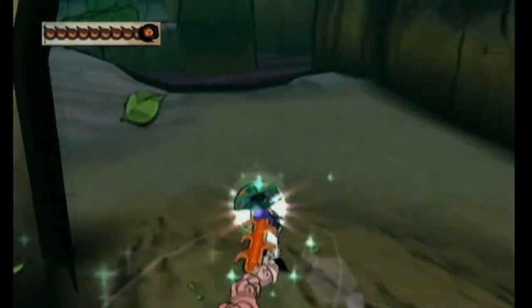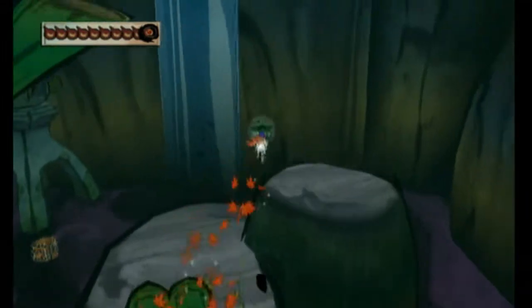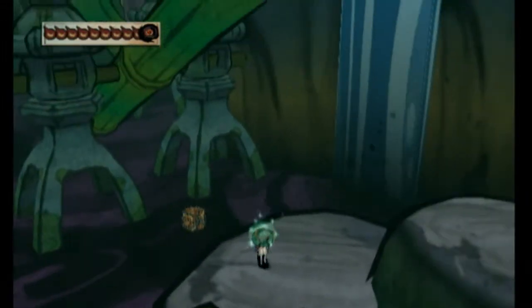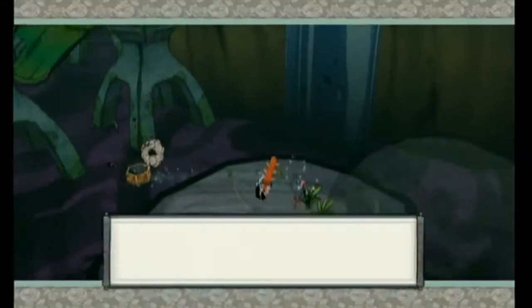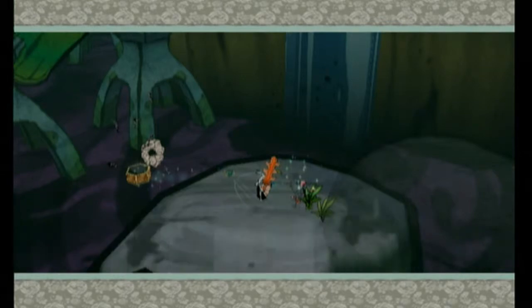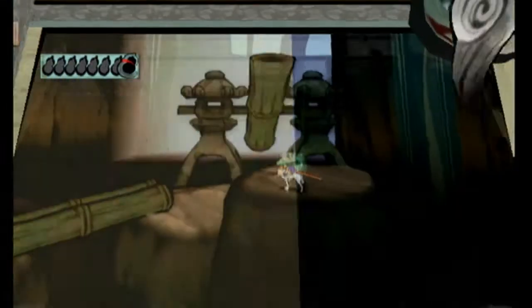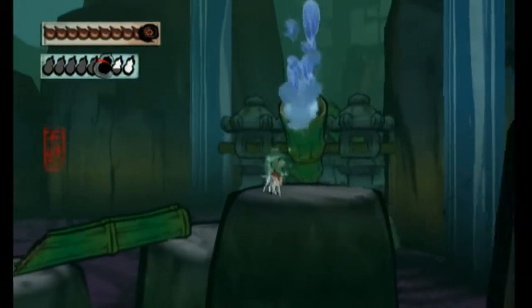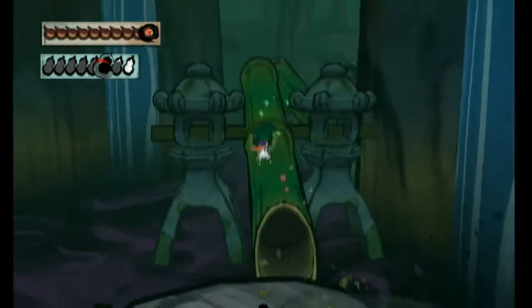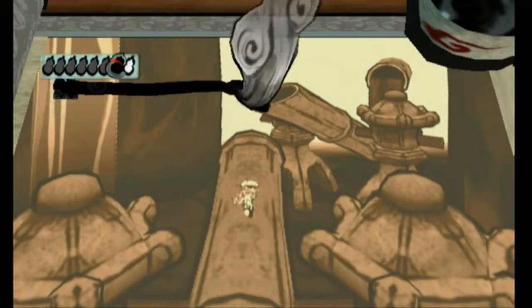We're now in uncharted territory, which apparently means we're going to be encountering lots of fountains and a treasure chest — which we can have Issun bust open for us. It gives us an infinity stone. Whenever I see an infinity stone, I always think it's an equippable and not a consumable. I just always think that — I guess it just seems like an equippable. I mean, how would you use a stone?